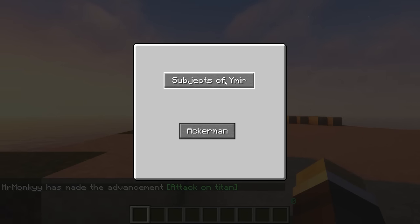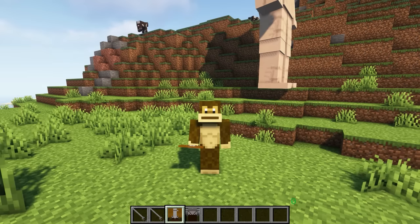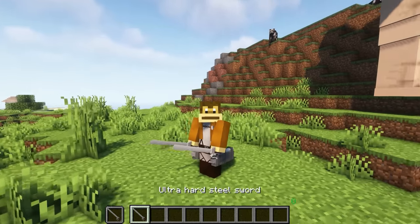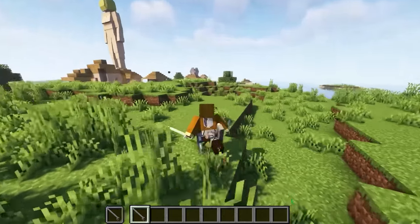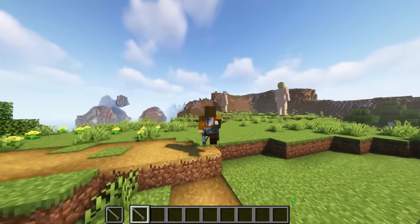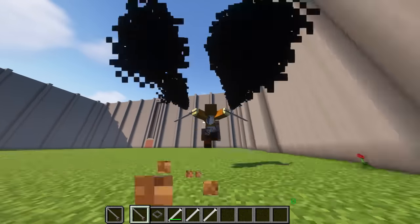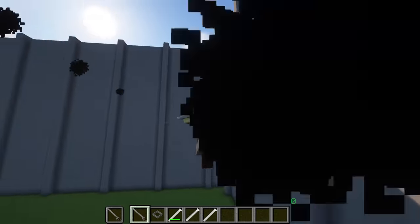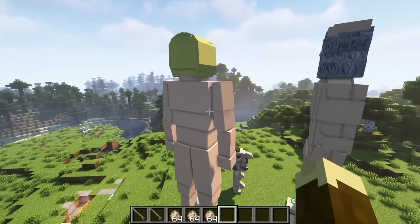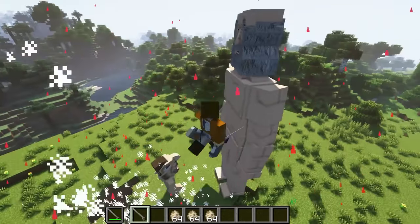There are two options available in the game. If you choose to be a Subject of Ymir, you can become any titan, or select Ackerman to survive and fight against titans. Personally, I prefer the first option because I don't want to be killed by the girl I like. As Ackerman, you will have the opportunity to create costumes, tools, and weapons that you have seen in the Attack on Titan anime. These items will not only help you run faster and be more flexible in combat, but they are also powerful weapons. When combined with a gas tank, they truly exert their full effect, helping you fly and jump just like characters do in the anime. In the overworld, you may encounter various types of titans with different genders and appearances, but all of them share a common weakness — the back of their head, which can be attacked with a sword to defeat them instantly.